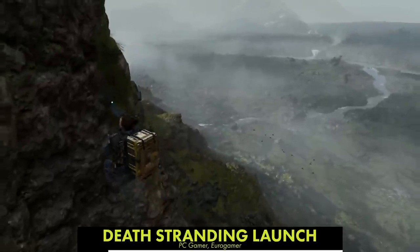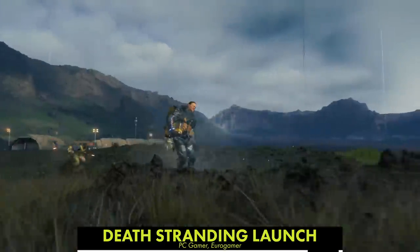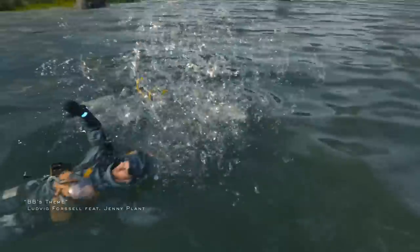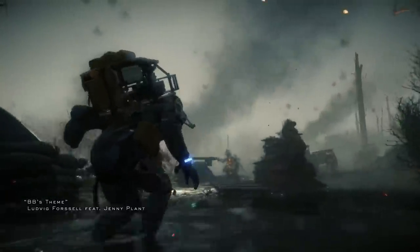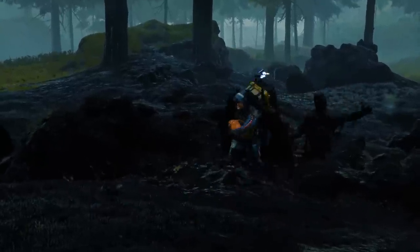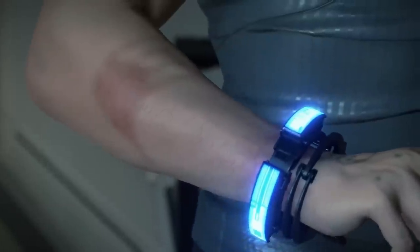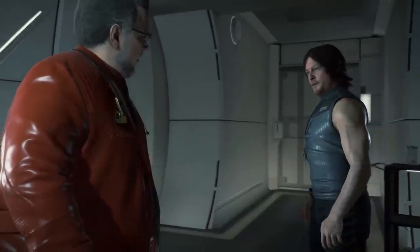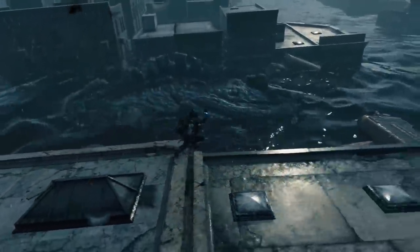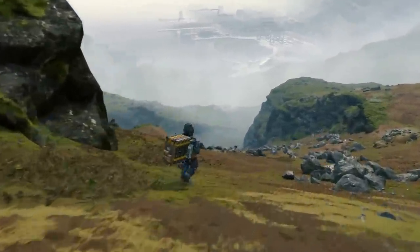Death Stranding has finally been released to somewhat divided reviews — some outlets love it, others find it self-indulgent. The good news is the game seems to run quite well. Analysis from Digital Foundry shows both the base PS4 and PS4 Pro running the game at a rock-solid 30fps. The game uses upscaling to deliver 4K output on the Pro model and generally looks stunning. As for the PC version, that's currently scheduled to debut sometime next year, though pre-orders are now available on Steam and the Epic Games Store.